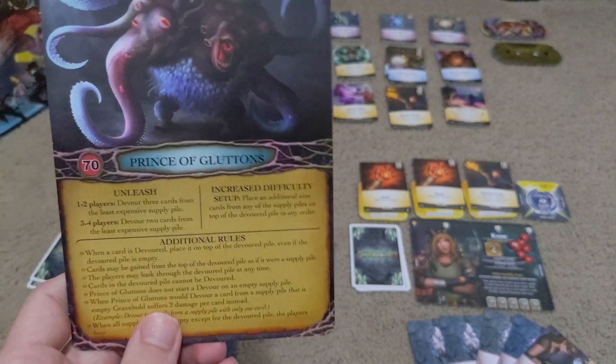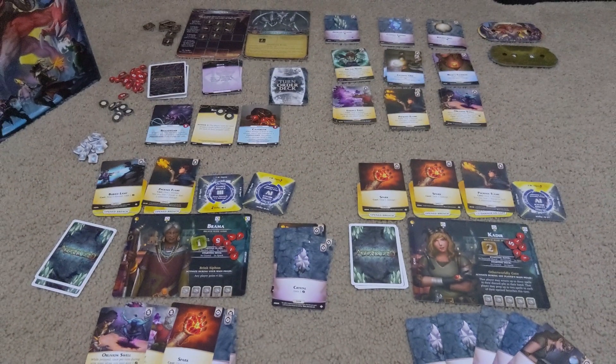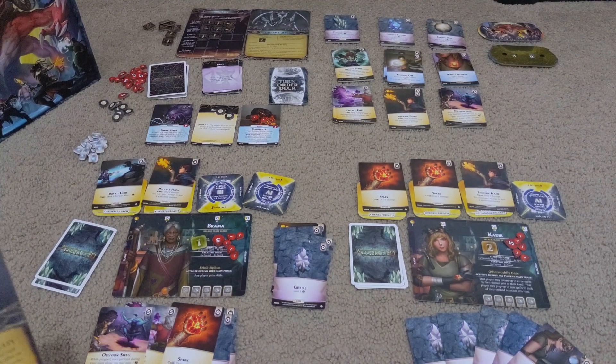And then the game changes completely again with the Prince of Gluttons, who actually gets rid of cards in the supply piles via draining them into its own pile — and if all of those piles go away, you lose. So you need to be really careful about what you decide to take from those piles, because this turn's resource might end up being the last turn's 'oh crap, that just saved me from losing the game completely.'